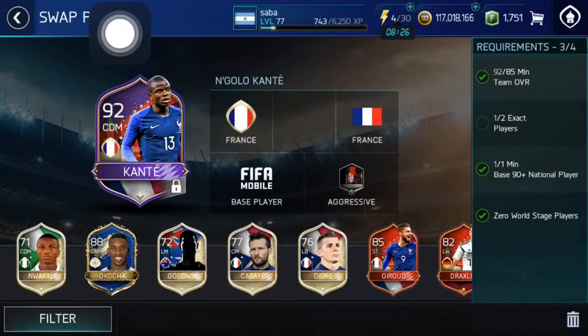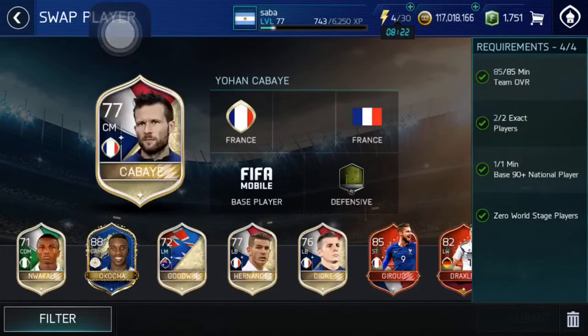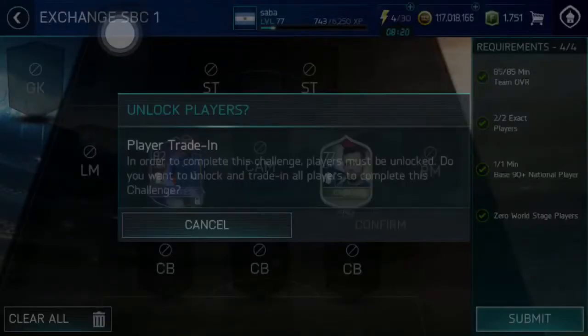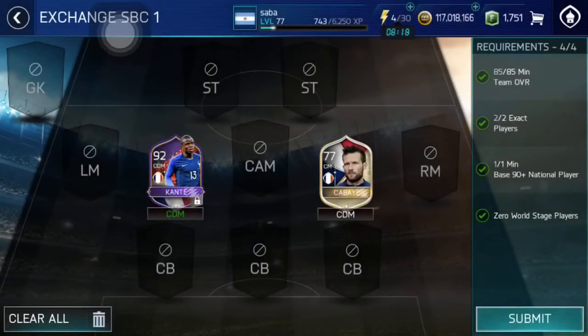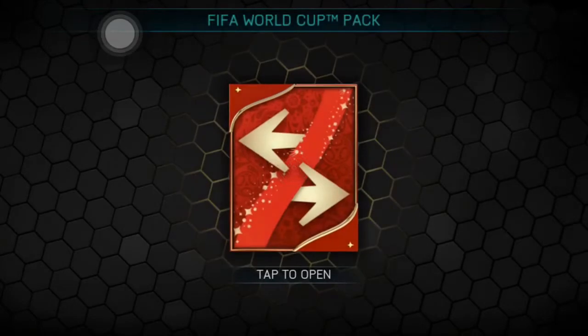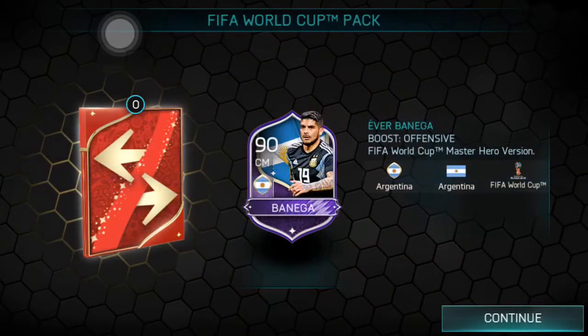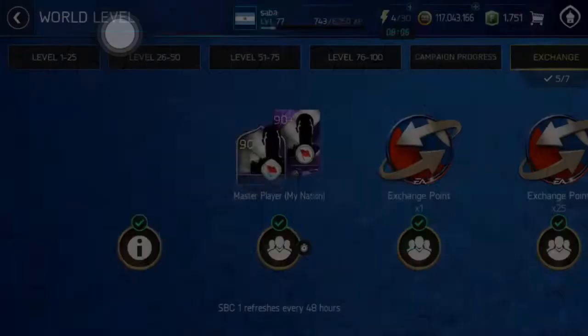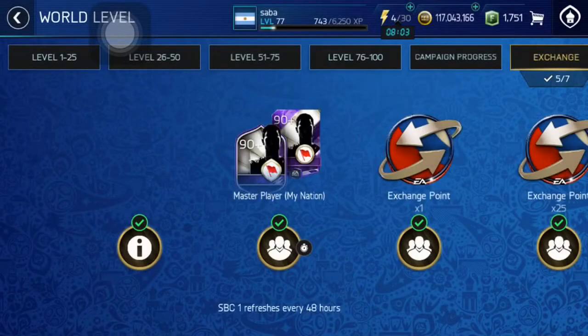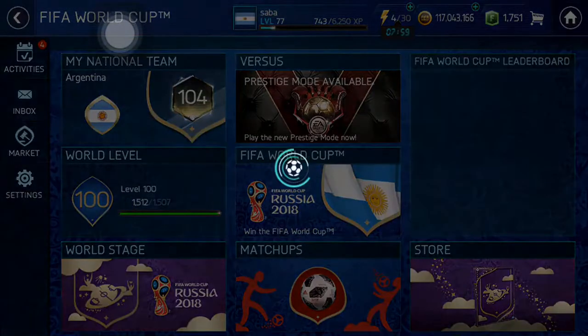Let's put 92 Base Counter and 77 Kabay. Let's see what we can get from these exchanges. Oh, I hit Argentina as my national team — I wanted French. Oh well, it is what it is: 90-rated Banega. I wanted France because there are a lot of Man of the Match players, but I messed it up guys, I messed it up. Sorry for that.